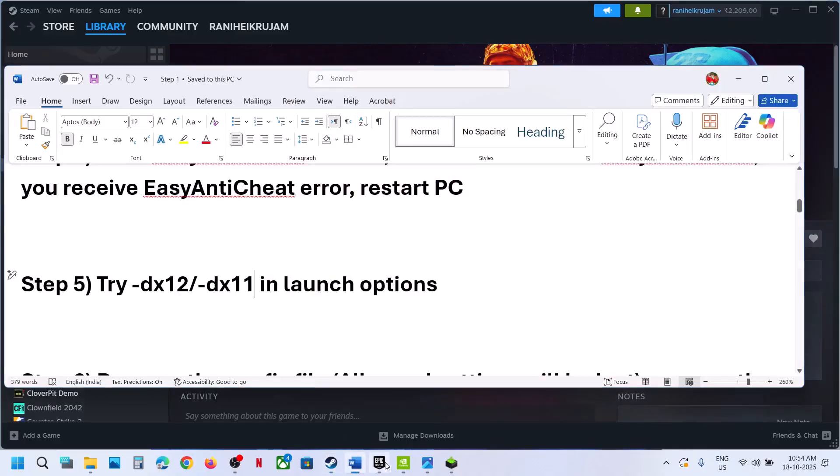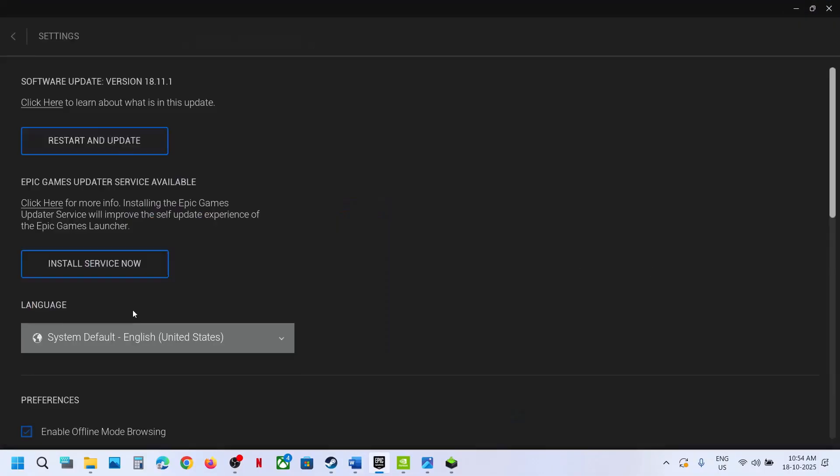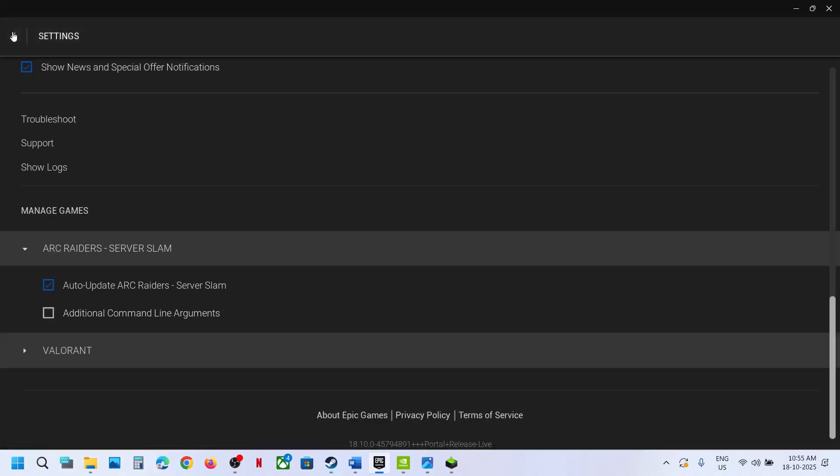Still not working — remove this option. If you have the game on Epic Games Launcher, go to the profile icon, click on settings, scroll down to find the game, put a check on additional command line arguments, and type '-dx11.' Launch the game and check. If that does not work, try '-dx12.' Launch the game and check. Still not working, remove and uncheck this, then follow the next step.